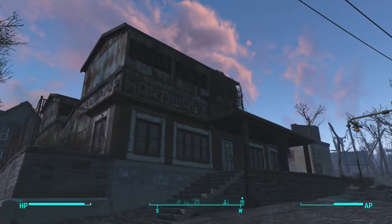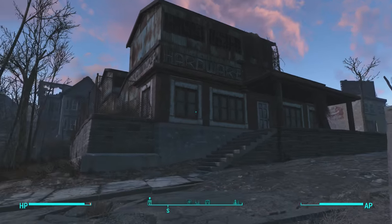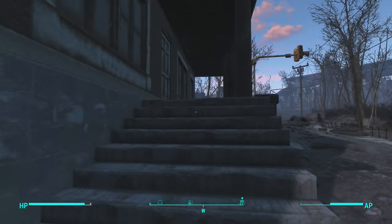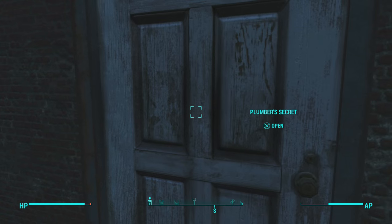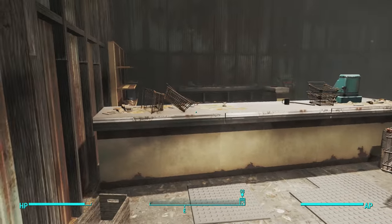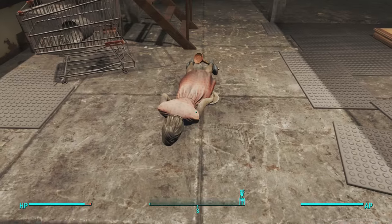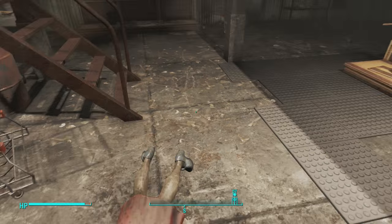You can see it says 'hardware' on the side right here, and you will know you're in the right place. It's actually a nice little location. What you guys are going to want to do is just walk on up to it and enter Plumber's Secret. Once inside Plumber's Secret, it should look a little like this. This mannequin is going to be standing up for you.